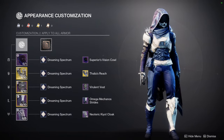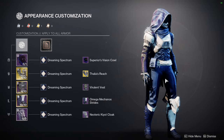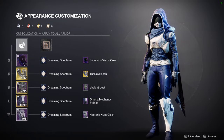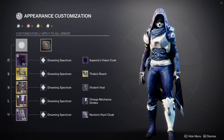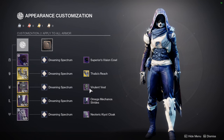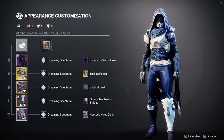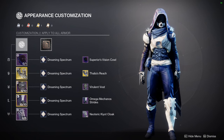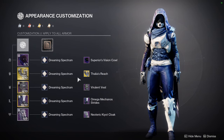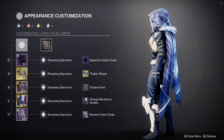This is obviously going to be using the Omega Mechano Strides. I've already made the set and I'm going to be posting it tomorrow, even though I said I was going to post it Friday. I unfortunately had to work a lot of hours the last few days of the week because I took an extra day off. For this set, Superior Visions Cal for the arms, we're going to be using the Liar's Handshake with the Thalia's Reach ornament, the Virulent Vest, the Omega Mechanos, and the Neo-Terra Kiyot Cloak. There is no theme for this one — there's armor here and armor on the opposite side, so I want to make it even. Dreaming Spectrum also has no theme behind it because this blue doesn't change color, and Dreaming Spectrum is pretty good for this.